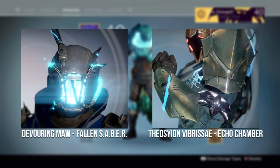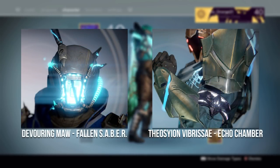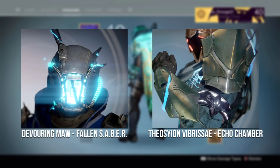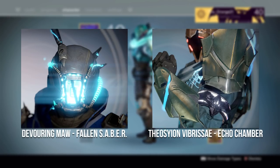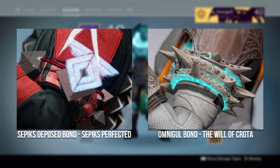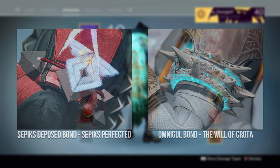The Warlock had four armor pieces. The first two are the Devouring Moor helmet and the Fear Silent Gauntlets, which were a PlayStation exclusive. I especially like the helmet as it has a really cool electric effect. The final two pieces are bonds — the Omnigold Bond from the Will of Crota strike, and the Sepix Deposed Bond from the Sepix Perfected strike.